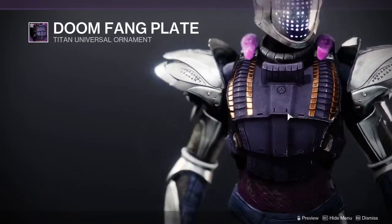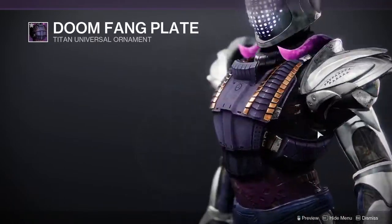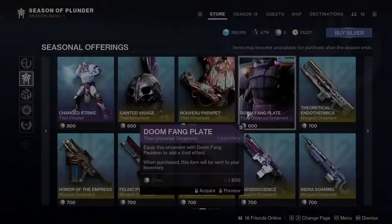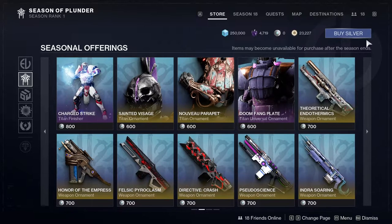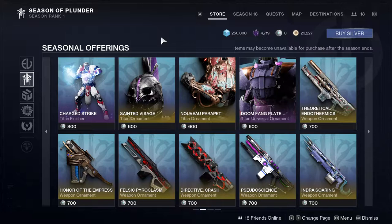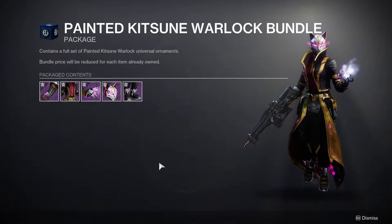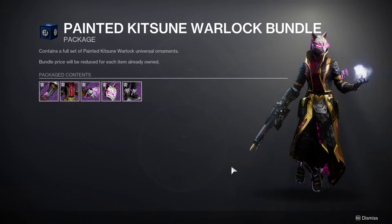There's a Doomfang Pauldron ornament that looks really cool. My gripe is that these exotic ornaments can't be purchased with bright dust. The Silver pricing is frustrating — it's essentially a ten-dollar purchase because of how Bungie structures their Silver bundles, so I can't justify it even though I'd like to.